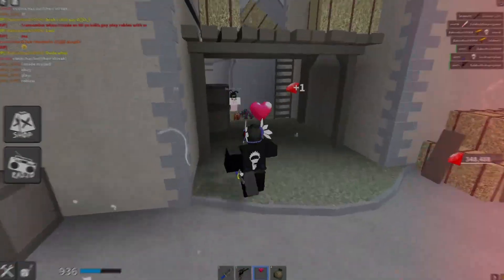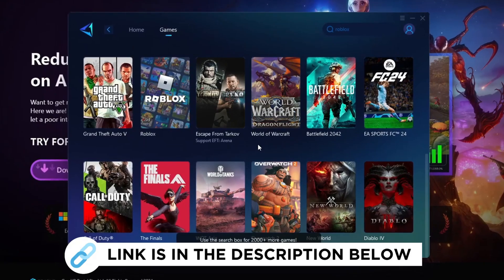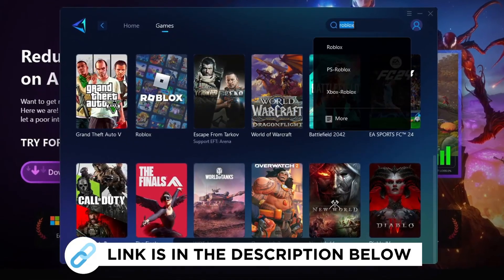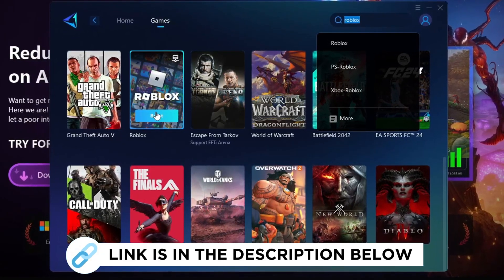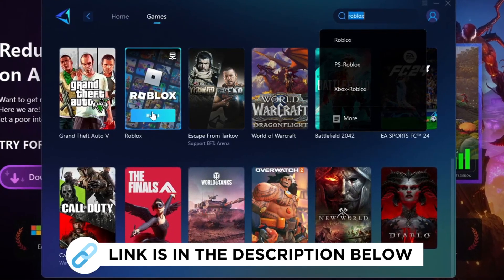GearUp Booster is the best program to boost your FPS and fix lag in any game. In this video we'll specifically explain how you can use GearUp Booster to increase FPS in Roblox and eliminate lag. Make sure to grab this program for free from the link provided in the description.